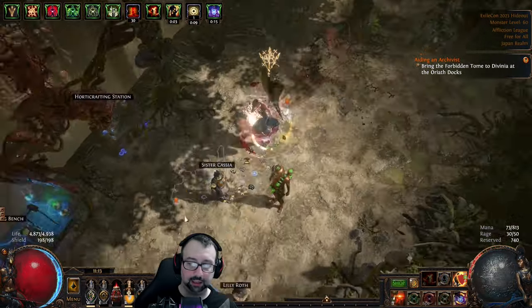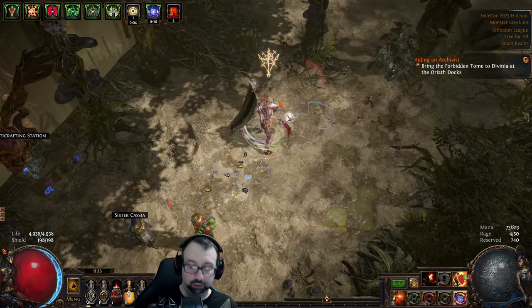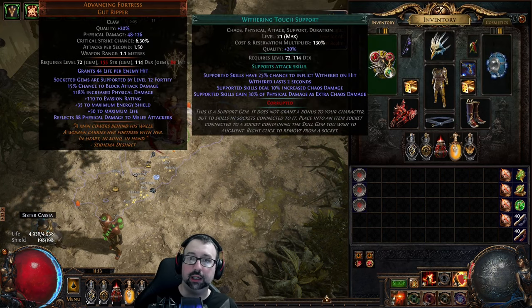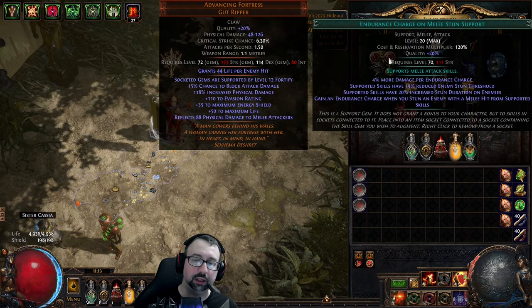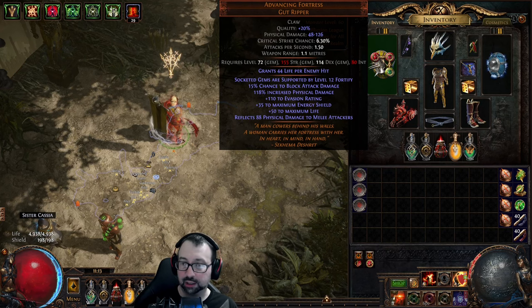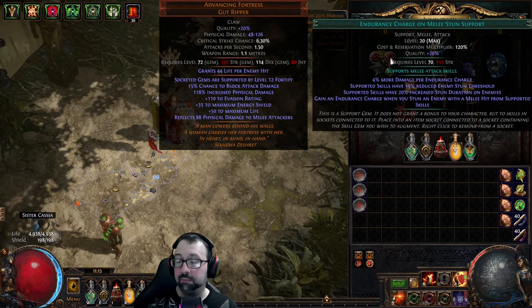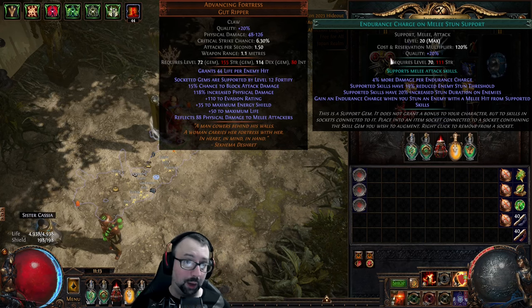I can cast it and voila — I have determination suddenly for free when it's actually useful and meaningful. Determination is valuable when I'm in that mode of gameplay, especially rushing the boss or clearing the map. Just to remind you, last time I had fortify built in with advancing fortress — a really cool setup. I also had endurance charge on melee stun support, which let me get endurance charges into the build for free, especially potent if you don't have endurance charge acquisition any other way.